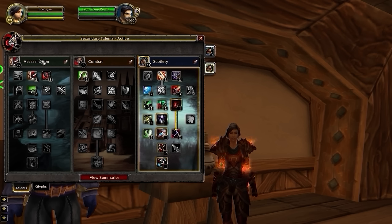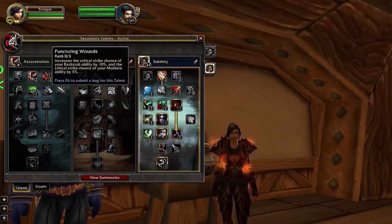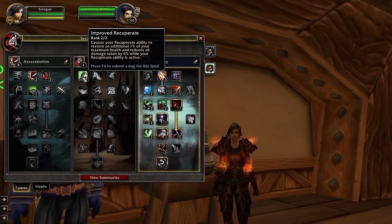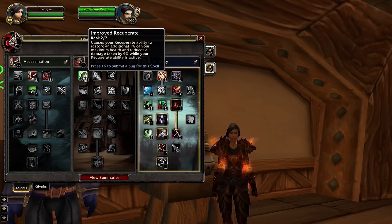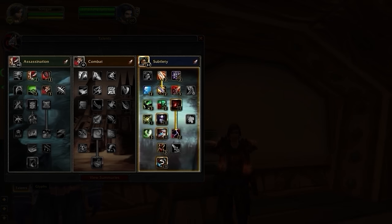Speaking of having extra passive defense, that's exactly what our second build is all about. This is what's known as the Hemmo build, which puts one more point in Coup de Grace and ditches Puncturing Wounds on the Assassination Tree in order to pick up Improved Recuperate, which not only increases Recuperate healing, but also gives you 6% passive damage reduction while it's active. So you're trading some damage for tankiness. Between both builds, Backstab is more competitive overall, especially in 3v3 comps that center around burst damage like RMP and Thug Cleave. The Hemmo build is an alternative option designed for more attrition-based comps like RLS, but a Backstab build could work there too.